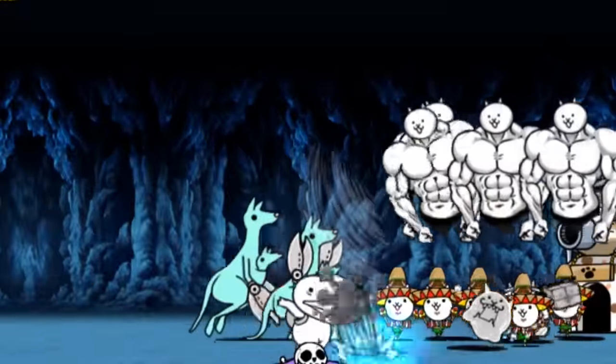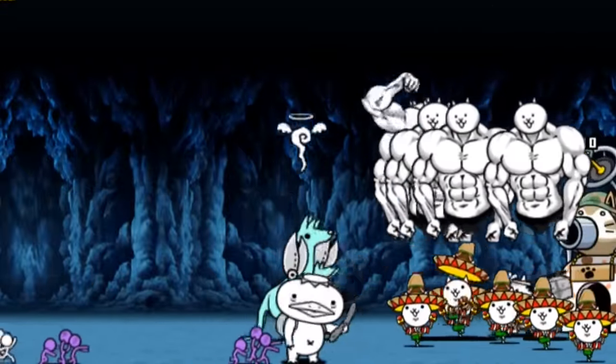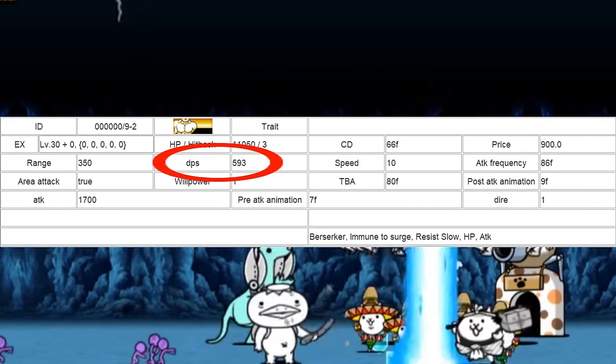Here's another impractical unit, Beefcake Cat. Beefcake Cat serves as an alternative to Cyborg Cat, which has 11k HP and 600 DPS at level 30 before talents.